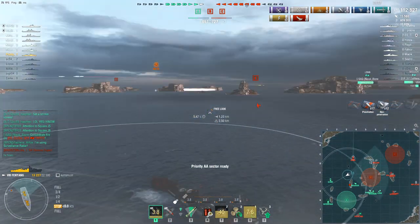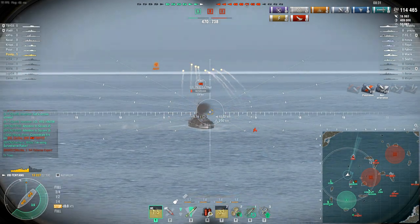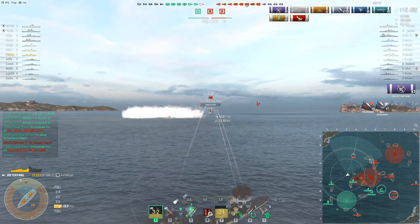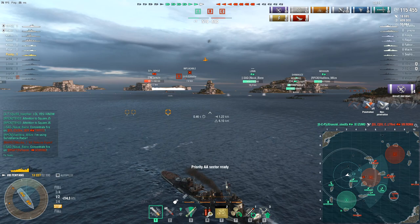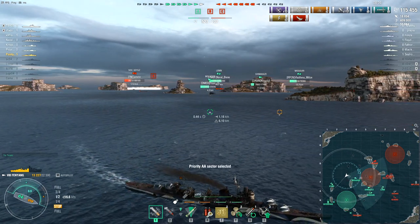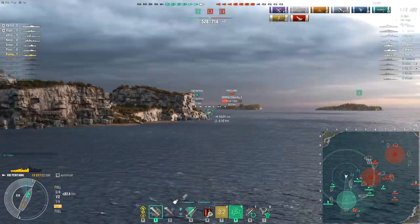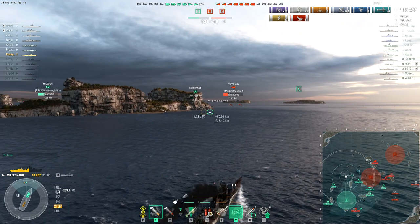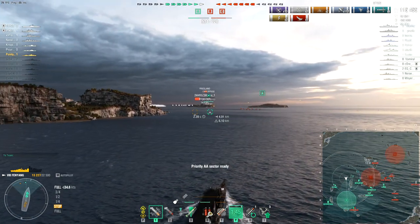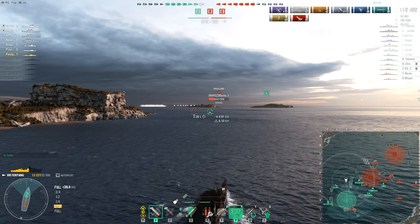I did briefly pin a fire on that Roma, but no success getting it to stick. It would be nice if we could kill them off so I could move back to the middle, but the Friesland that they totally failed to kill is now in a position to either go for A or go for our CV. The Friesland has actually very good AA for a destroyer. So I can either try to contest the middle and help my allies — in particular the Mogador, who doesn't have any smoke to shield them from the enemy carrier — or I can try to intercept this Friesland.